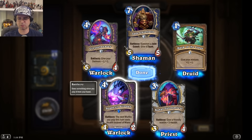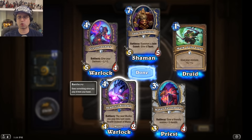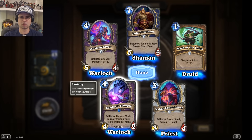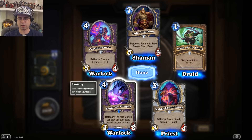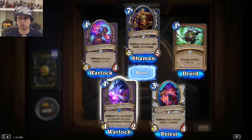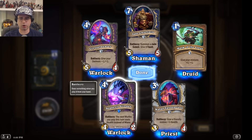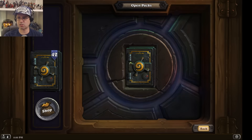Warlocks have to be careful how they spend their health because you want to draw cards. If you already have a great murloc in your hand and you're willing to give up that amount of health to get it on the board, then that's fine I guess, but I don't know how useful that's going to be. We'll have to wait and see.